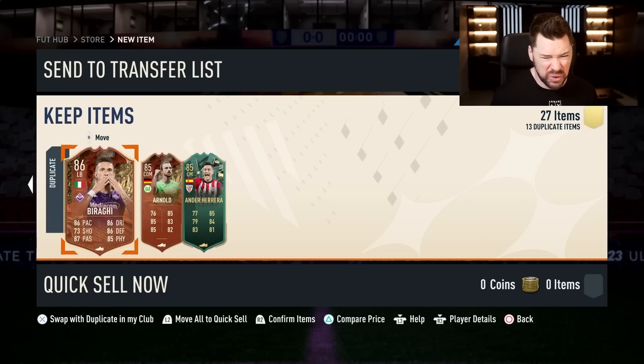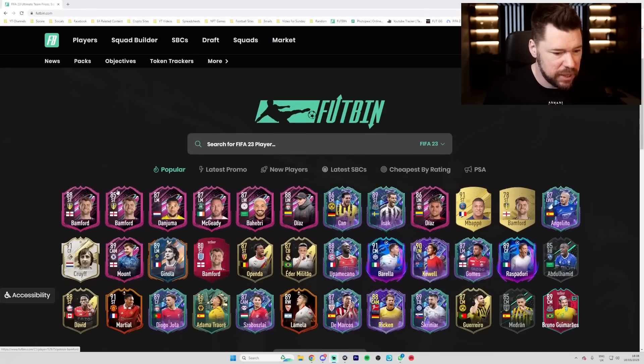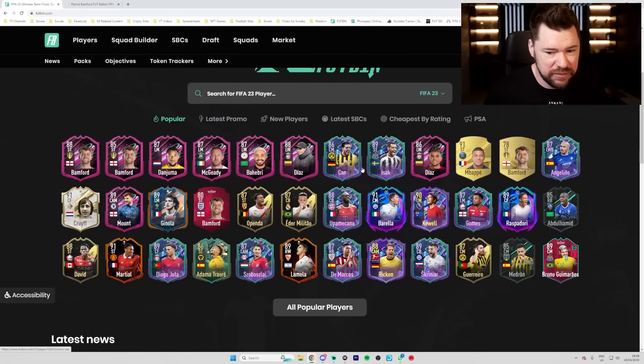Oh don't do it guys, save your money honestly. Let me get onto Futbin because we have got some players to look at - the 88 and 85 Paddy B.